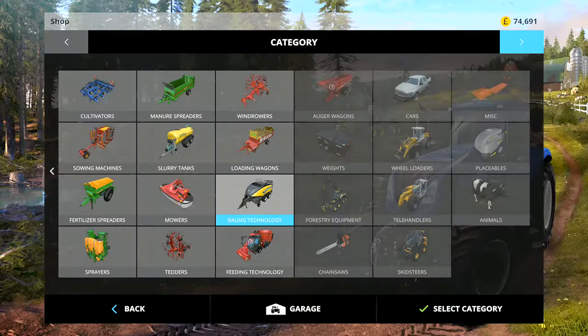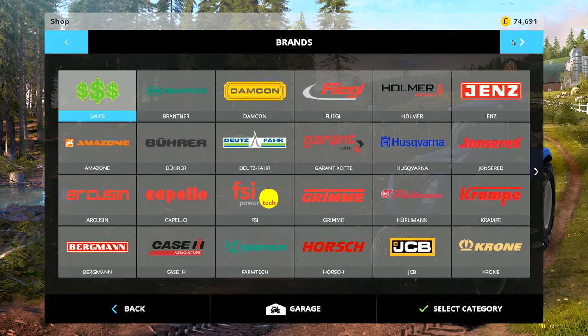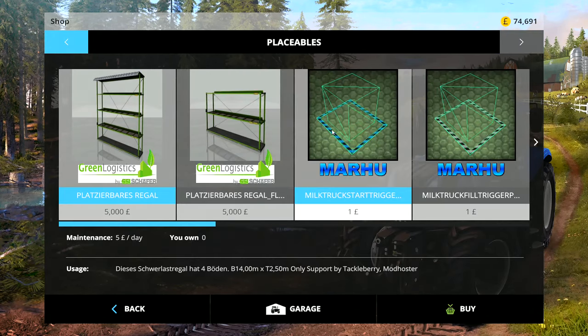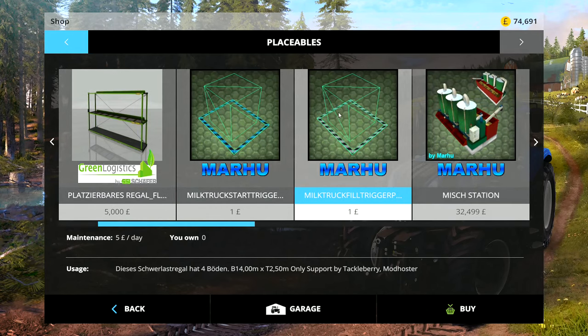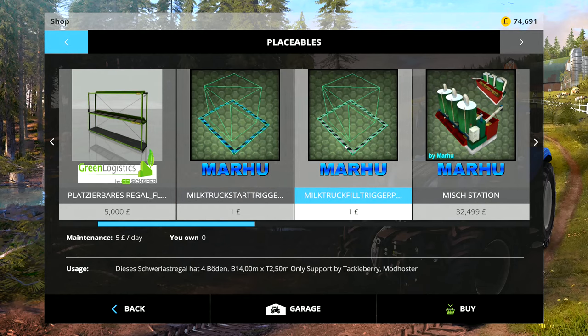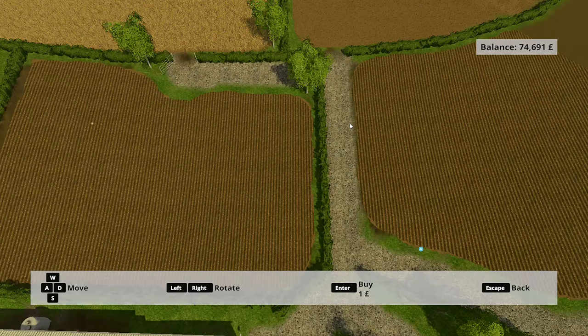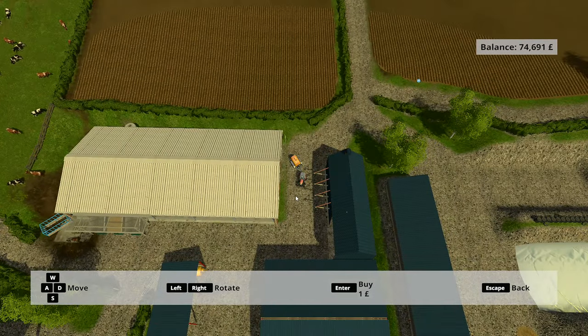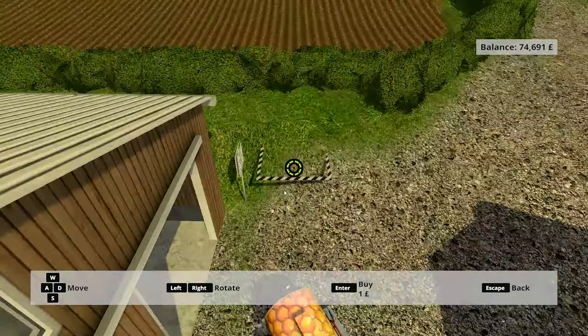I'll include a link in the description for this particular part. You need to get the Mahu milk sale trigger and the milk fill trigger. The milk truck start trigger is actually where you sell it, and then the gray and black one is where you fill it. So we need that one on our map.